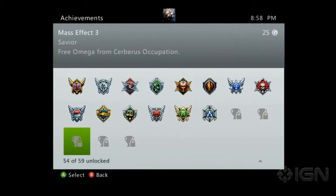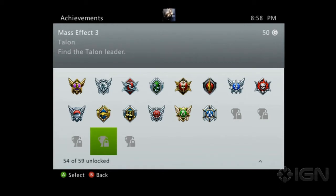As you know, Cerberus is occupying Omega and forced Aria out, if you played through Mass Effect 3 or if you read the comic featuring Aria. The next achievement is Talon — find the Talon leader. We'll find out more about what that means when we get into the DLC.